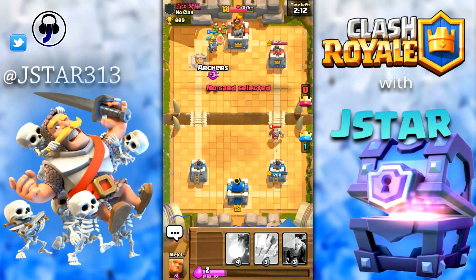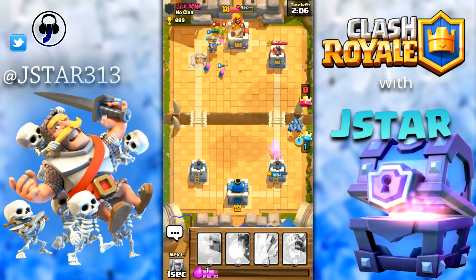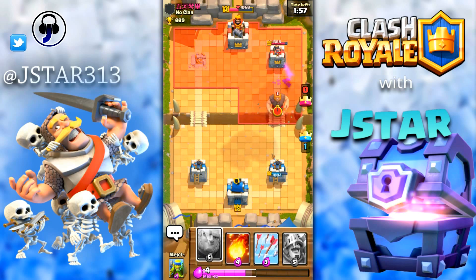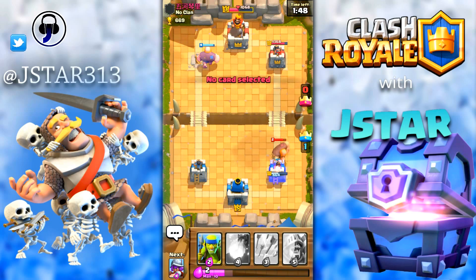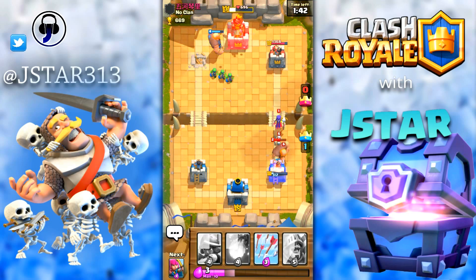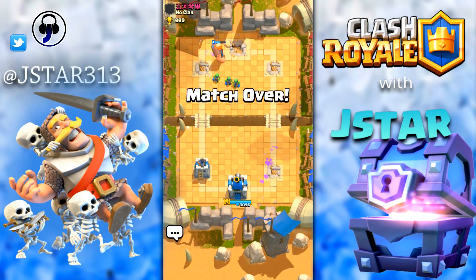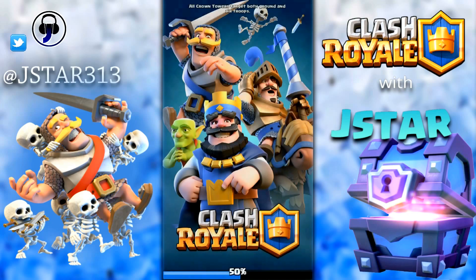We've taken his one tower down. Now we'll go for his main king tower — we can win this pretty easily. We'll put a giant right here and spear goblins. He put his witches — we'll distract them. We won pretty easily! There was no pain in winning this and we got a silver chest, plus 29 trophies.